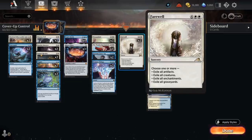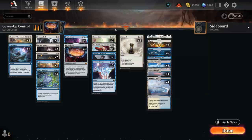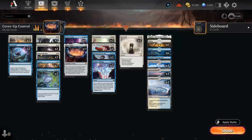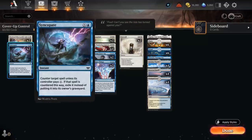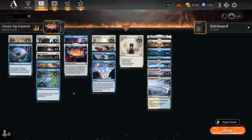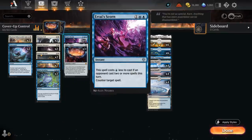We still have Farewell as a nice sweeper to exile artifacts, creatures, enchantments and/or graveyards, and two copies of Depopulate as another sweeper to destroy all creatures in play, potentially giving the opponent a card in return if they control a multicolored creature — but against Monoblack decks that's not very relevant. Then we have a whole host of counterspells, starting with Syncopate to counter a spell unless the opponent pays X, exiling the card in the process. We have Negate to counter non-creature spells, since so many of our cards are targeted at answering creatures. And then we have another all-purpose counterspell with Ertai's Scorn.